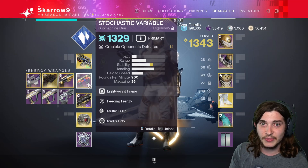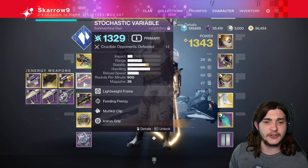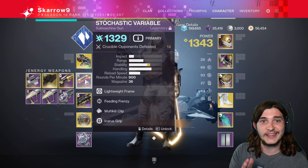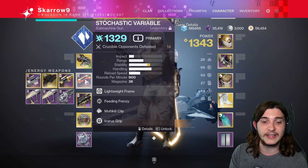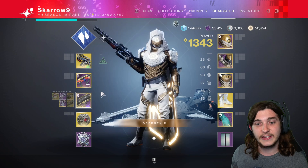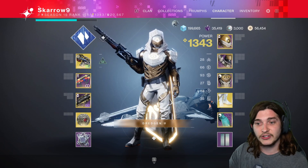I wouldn't take this build into GMs or anything like that. For your other weapons, you want to flesh out the build — if you run out of ammo on the Agar's, Stochastic Variable is absolutely insane as a primary, and then Tomorrow's Answer for taking out things like champions.